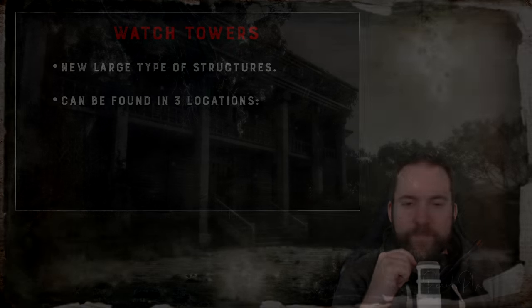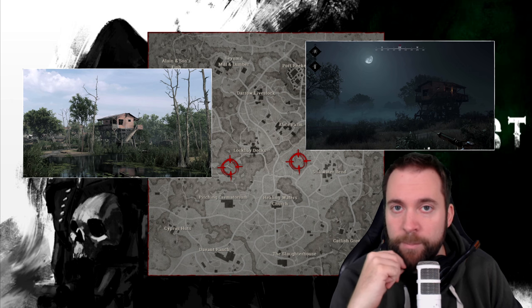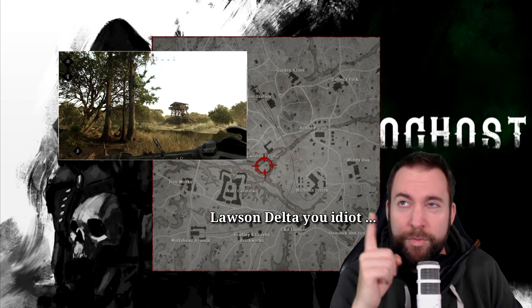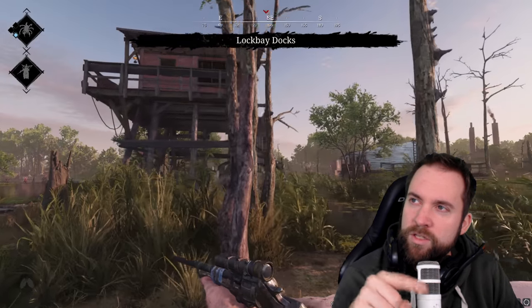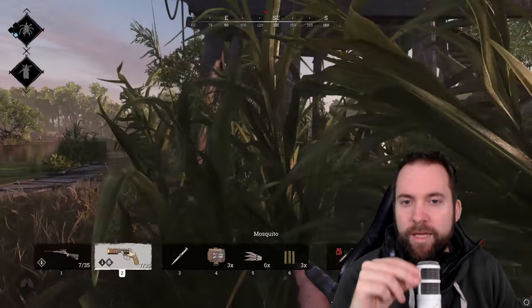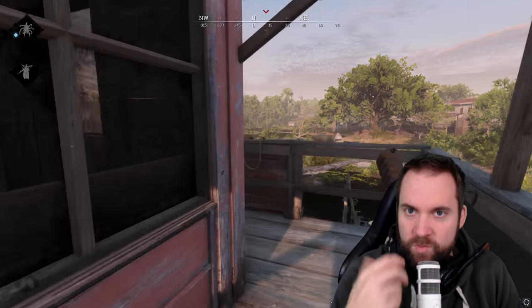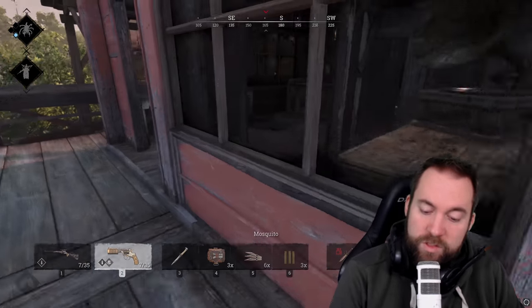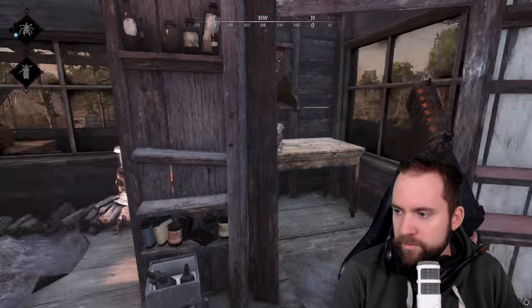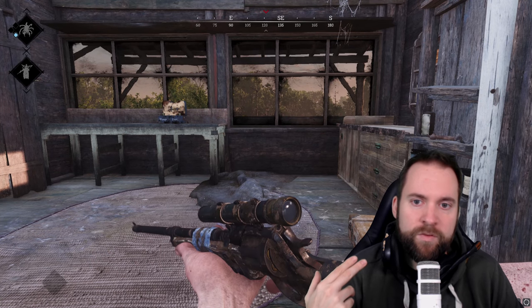Watchtowers. These are a new large type of structure that can be found in three locations: west of Stillwater and south of Lock Bay on the old map, and northeast of the fort on the Stillwater map. They're replacing the normal towers and they're amazing — they add so much immersion to the map. They're not just towers; they are actually small supply points that will always provide something interesting.